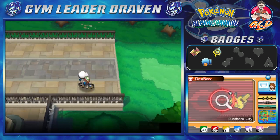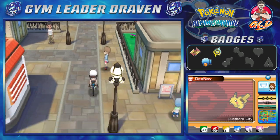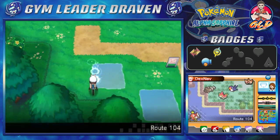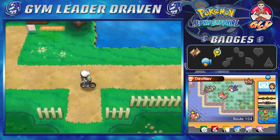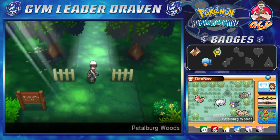Let's go right ahead and continue our little adventure. What we're going to be doing is going all the way back to Mr. Briney. We're going to be doing a little something-something that will help us out, and we'll be able to discover some new Pokémon here and there.